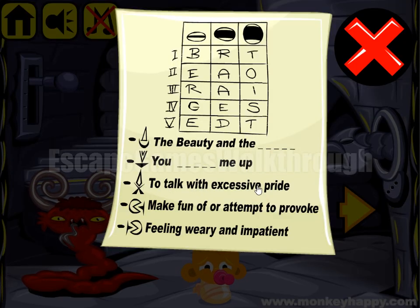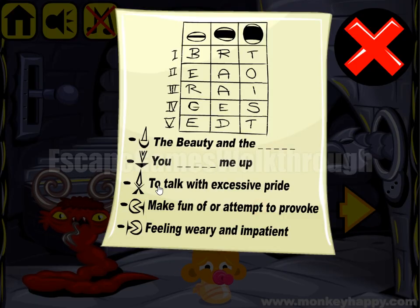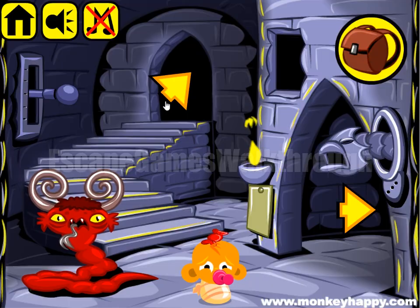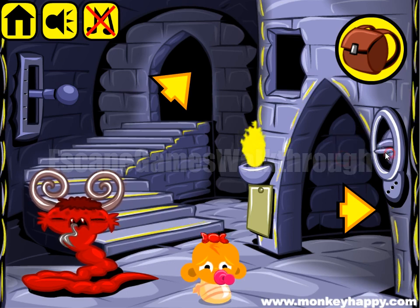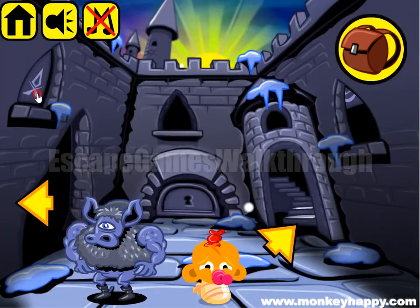Solving the next puzzle: to talk with excessive pride. So let's move the lever to this position. And this gives us BOAST — B, O, S, T. We have one, three, two, three, three. We have one, three, two, three, and three. Let's open it.